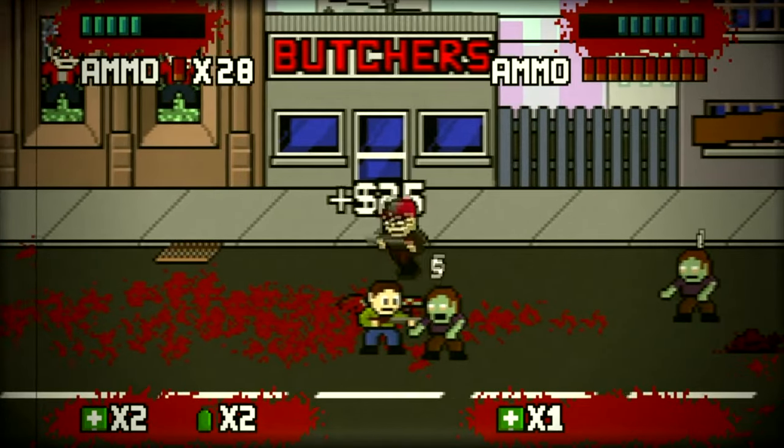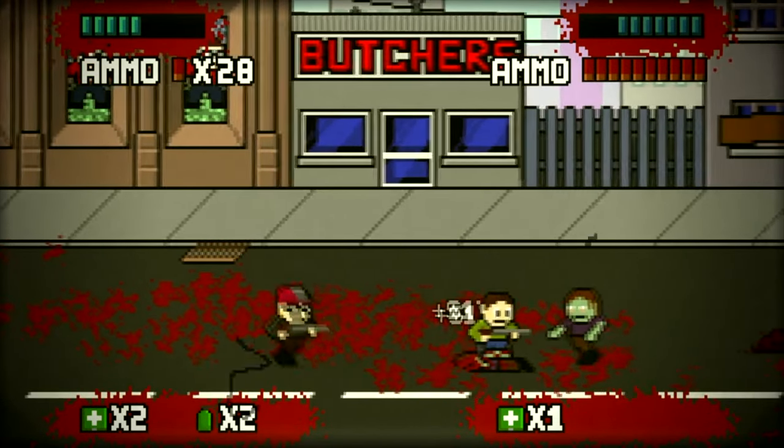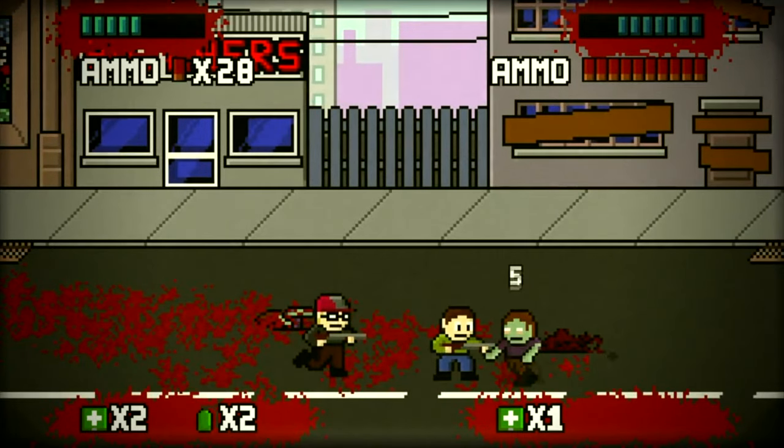For $2.99, we have Dead Pixels. This is a co-op run-and-gun game — I remember playing it when it first came out. It has an 8-bit aesthetic. You and your friend run down the street and shoot zombies. It's pretty fun.